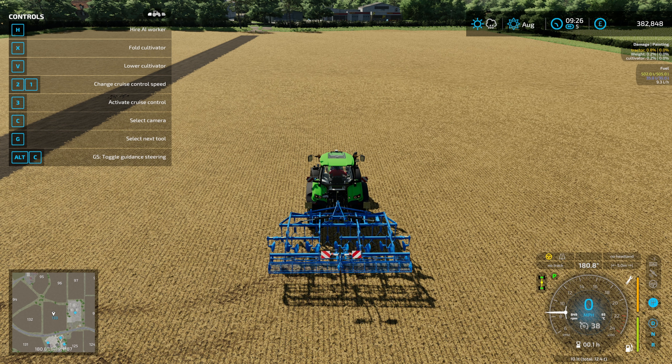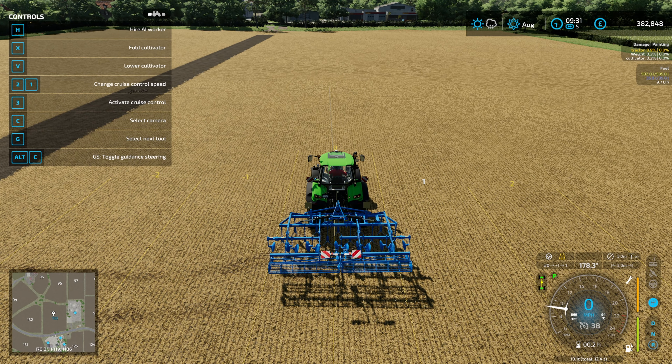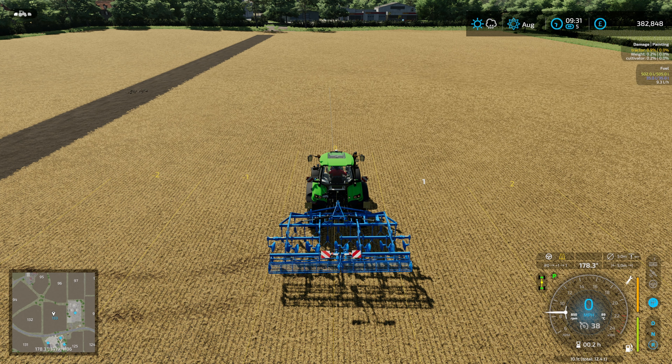To show the lines it's Right Control + Numpad 2. To set the lines based on your current position and direction is Right Control + Numpad 2, and to recalculate the width it's Right Control + 1. You can cycle through the types of lines — just one, both, or none — and the lines do auto turn off as well.